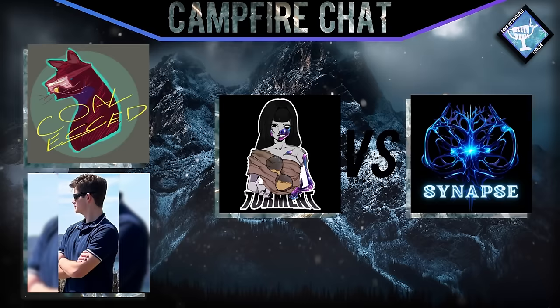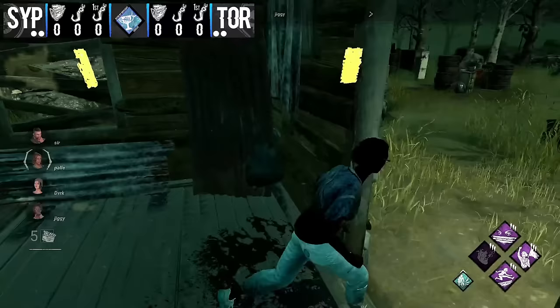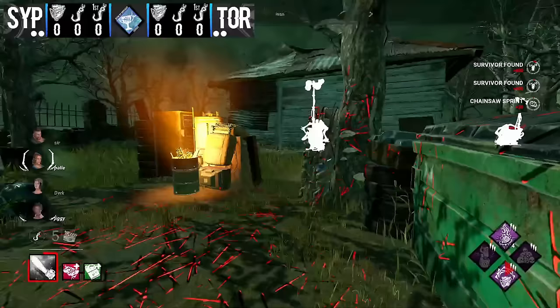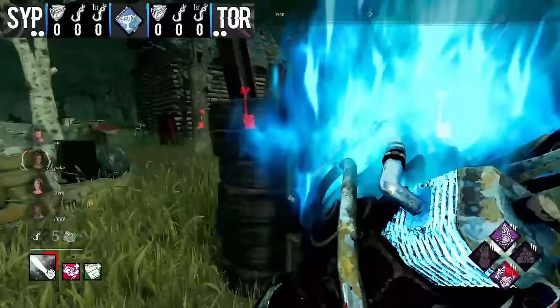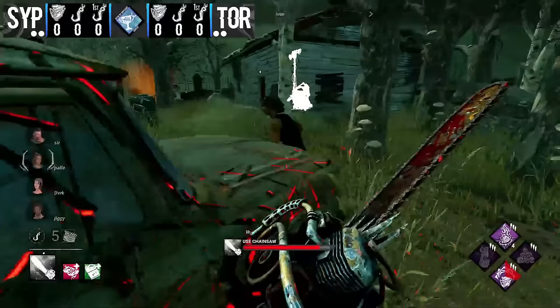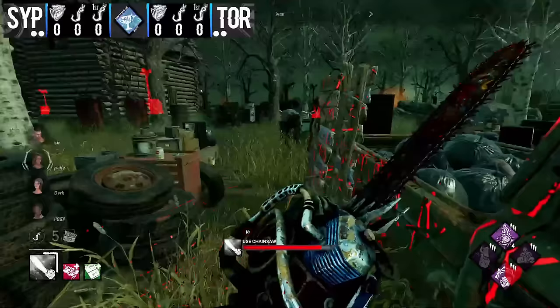We are loading into Torment's Hillbilly game against Synapse survivors. Billy chainsaw is across the map already, survivors trying to get out of the corrupted area, and Ivan on Hillbilly is already in overdrive mode. He's looking to curve around this crash pile — the pallet is being pre-dropped, something you can do more safely with no low-pro in play. That Hillbilly is so fast, doing a good job of not getting hit by the chainsaw, but this is a very precarious situation.